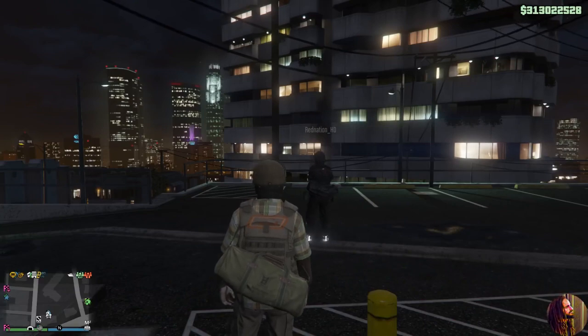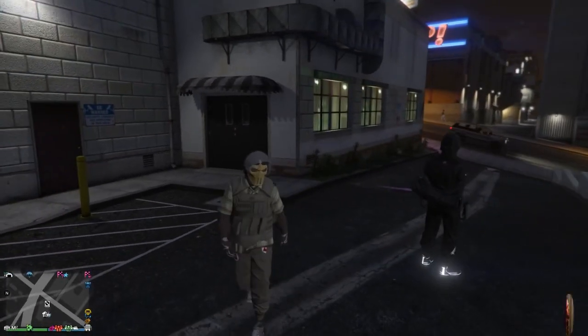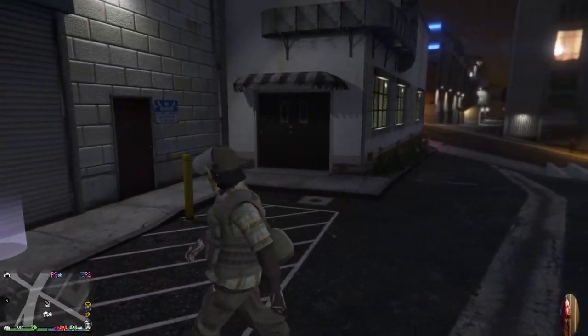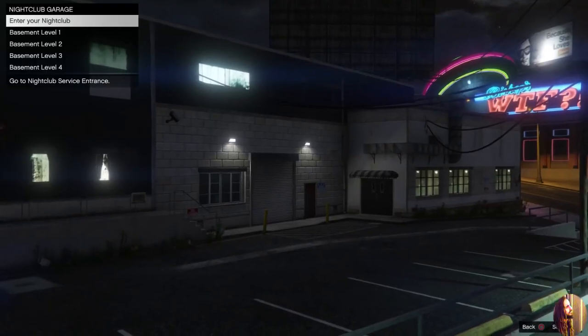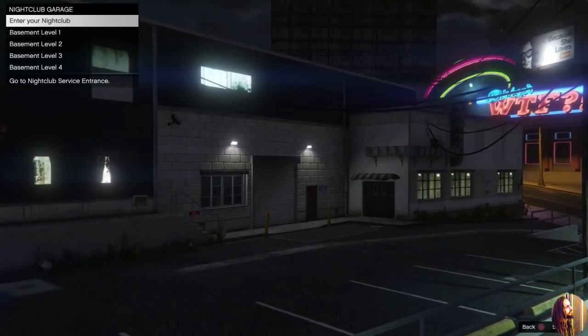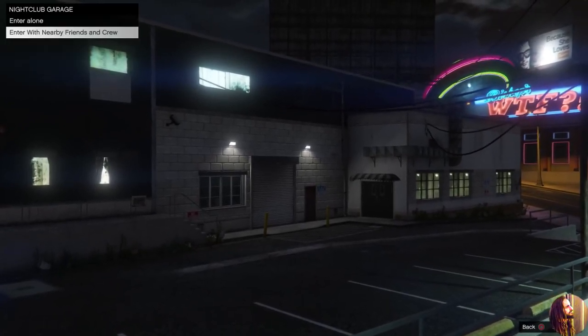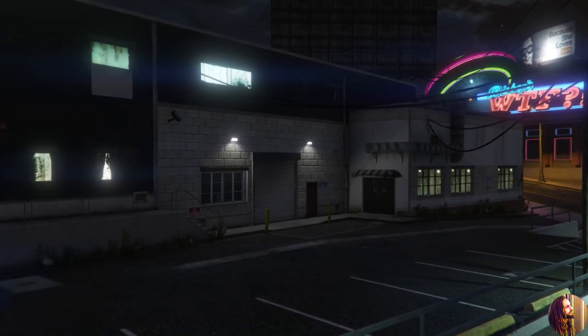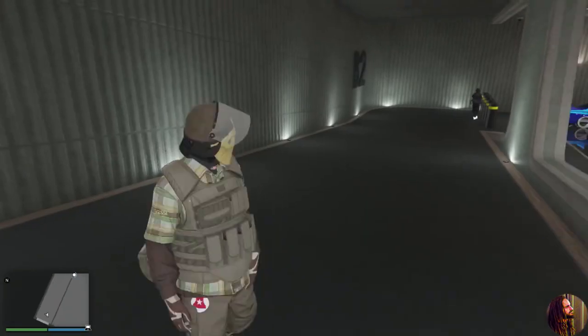To start, I'm outside my club with my boy Redman and we're getting after it. All you're going to do is enter your club and bring your friend in with you. Go into basement level two — that's where you want to start the glitch every single time. Basement level two, where all your Retros are. Remember, Retros will get you the most money.